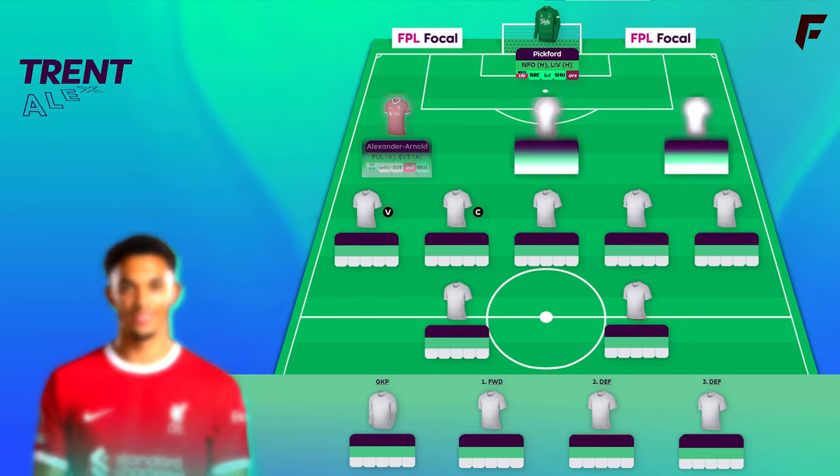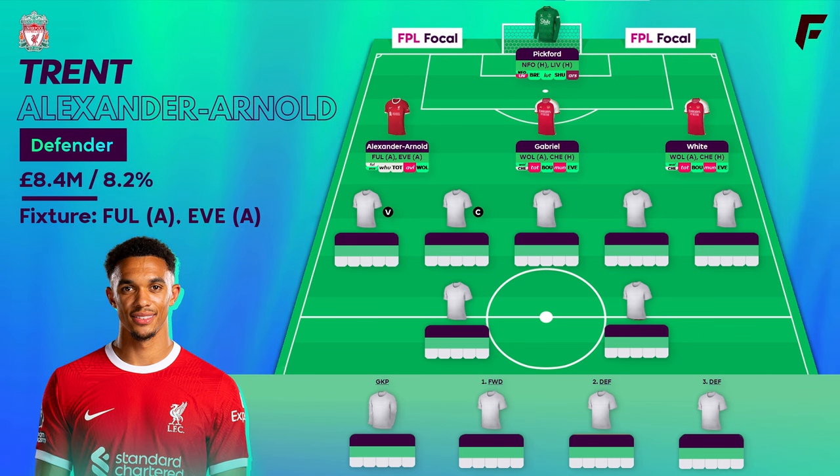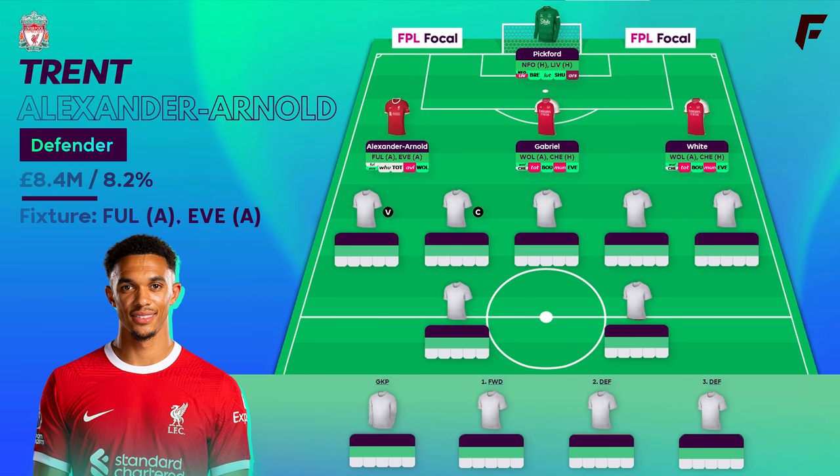In defence it's a back 3 of Trent, Gabriel and White. Trent just back in time for the double. I do think there's a couple of factors in selecting him on the free hit though. Number 1 is Bradley and his injury, and number 2 is Trent's minutes in Europa League. If Bradley's declared fully fit after his injury substitution last match, or if Trent plays 90 against Atalanta then he's a riskier pick, in which case I'd buy Van Dijk instead who's a safer option.